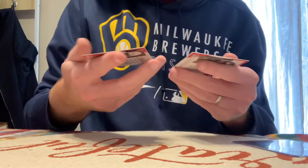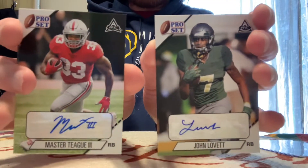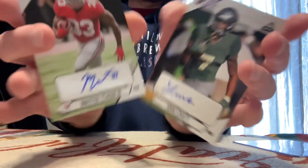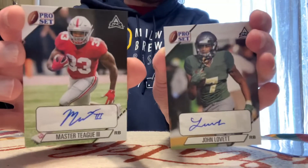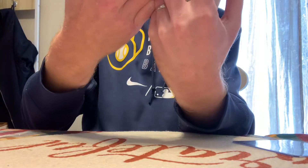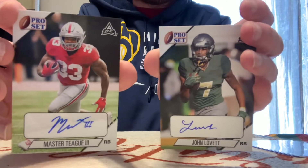The autographs are two running backs: Master Teague the Third and John Lovett. So we got — I called them Master P and Lyle Lovett for a second there, but no, that's Master Teague and John Lovett. Those are the two autographs.